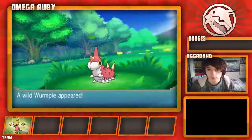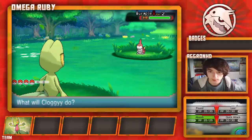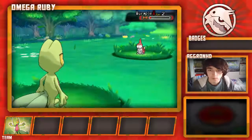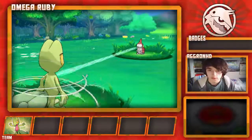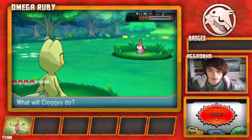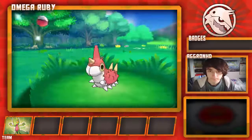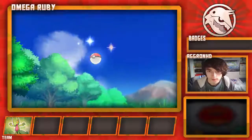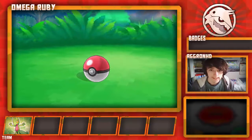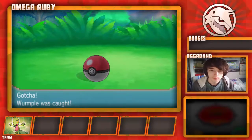It is indeed a Wurmple. Go, Treecko! If you want to know why I call it Cloggy, that's what I call my girlfriend and she wants to be a part of my series. Alright let's go ahead and try and catch this thing — we need one for the Pokedex. Pokeballs, go on — one, two, three. We got ourselves a Wurmple! That's going to help for the Pokedex.